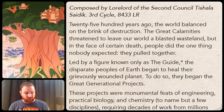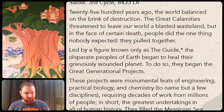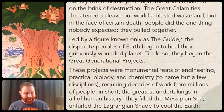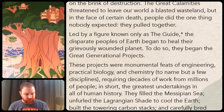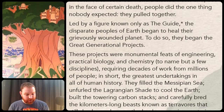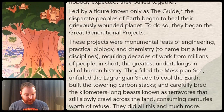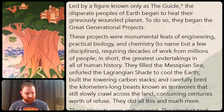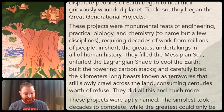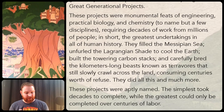2,500 years ago the world balanced on the brink of destruction. The great calamities threatened to leave our world a blasted wasteland, but in the face of certain death, people did the one thing nobody expected — they pulled together. Led by a figure known only as the Guide, the desperate people of Earth began to heal the grievously wounded planet. To do so, they began the great generational projects — monumental feats of engineering, practical biology, and chemistry, requiring decades of work from millions of people. In short, the greatest undertakings in all of human history. They filled the Mascipian Sea, unfurled the Lagrangian shade to cool the Earth, built the towering carbon stacks, and carefully bred the kilometers-long beasts known as terevores that still slowly crawl across the land consuming centuries worth of refuse. They did all this and much more.